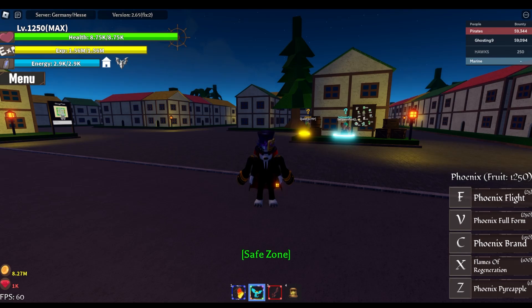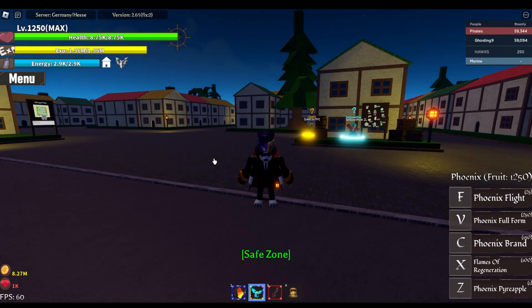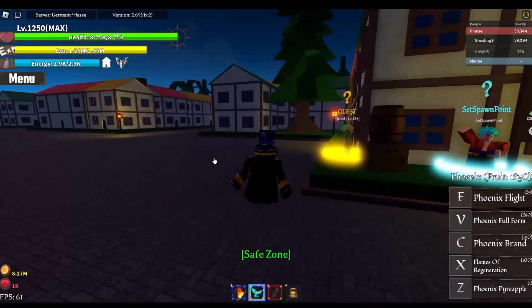First off, you need to have Light as your main. So this video is basically just killing Shanks. Why did I choose Shanks? Shanks give at least three rubies and it's very easy to kill, unlike Mihawk and other bosses. So this is the only way to get man rubies fast.